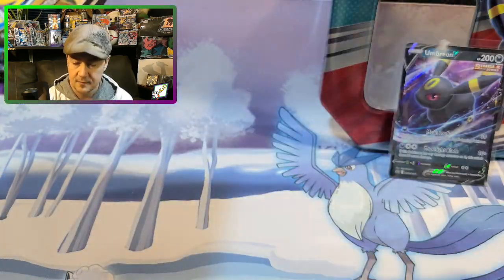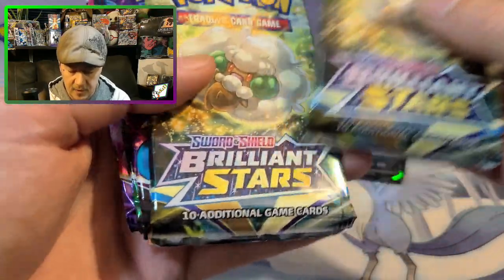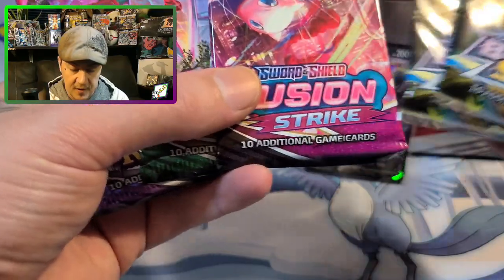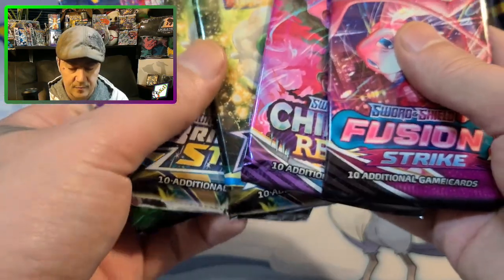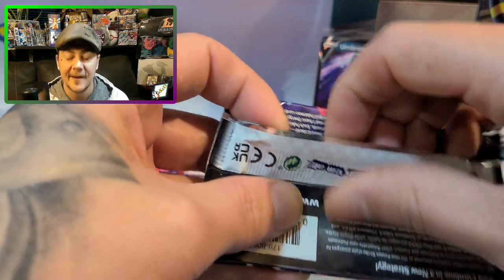Inside we got five packs of cards. We got two Brilliant Stars, a Fusion Strike, an Evolving Skies, and a Chilling Rain. I like Brilliant Stars, I love Chilling Rain, and Evolving Skies has the best packs possible. We're going to start with the Fusion Strike.